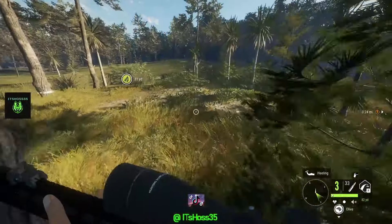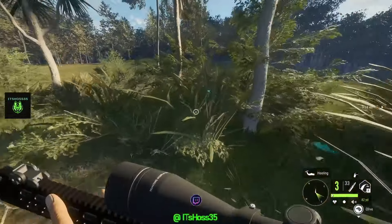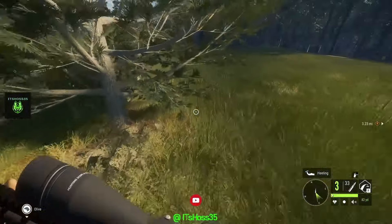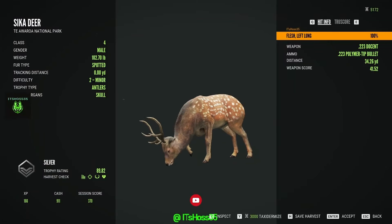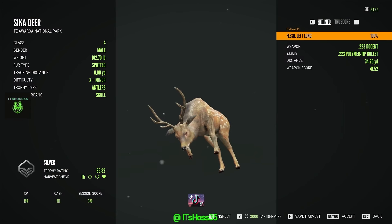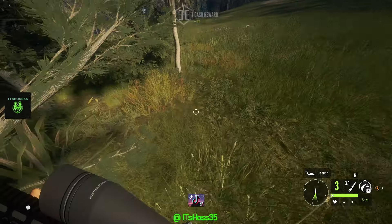So we just shot our first ever sika deer — he's just right here. He's a silver and he's spotted. We hit him with a left lung shot. It's kind of cool looking. Only a hundred pounds — that's a hundred pound deer.